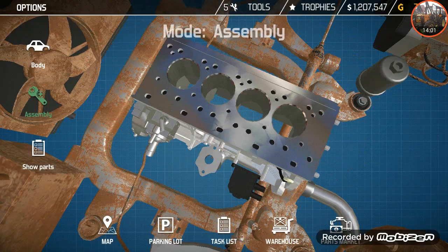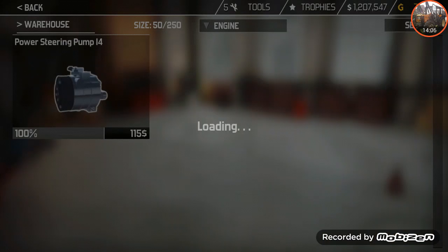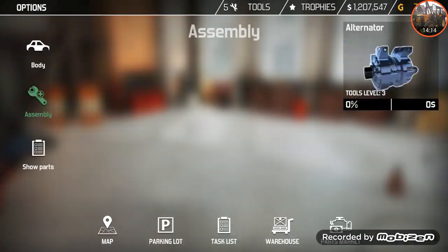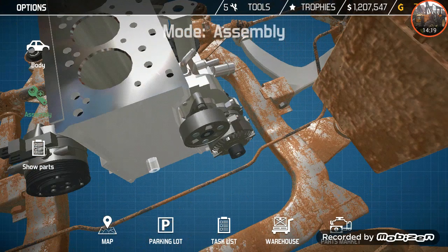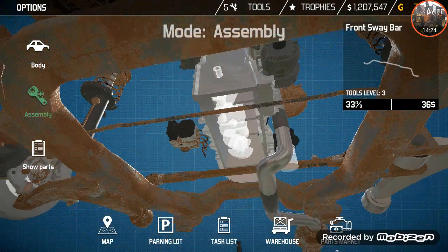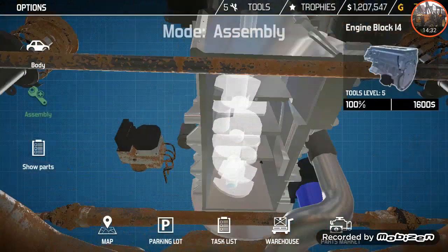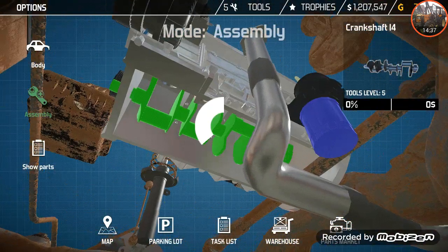Now get the engine block and start assembling the engine again. I always tend to do the belting area first. One thing I also noticed is that you can put on the water pump without needing to put the timing cover on first — that's something you can't do on the normal inline-4. Then get the oil filter in. Normally the oil and fuel filter would always be replaced in real life, so yeah.